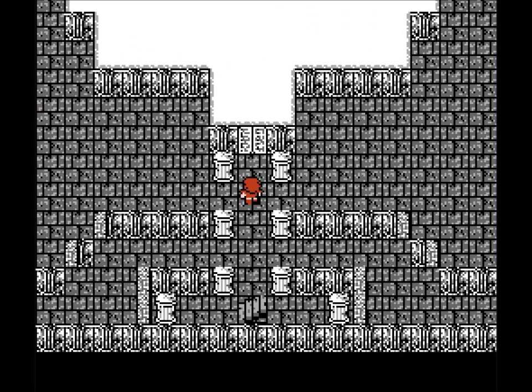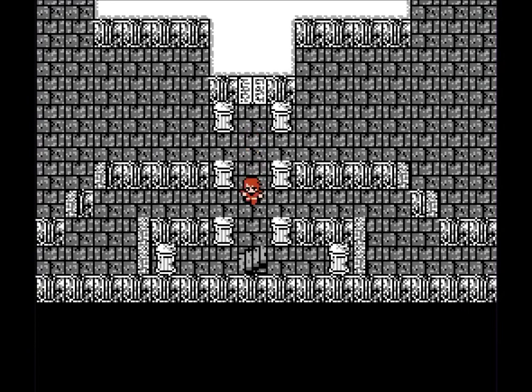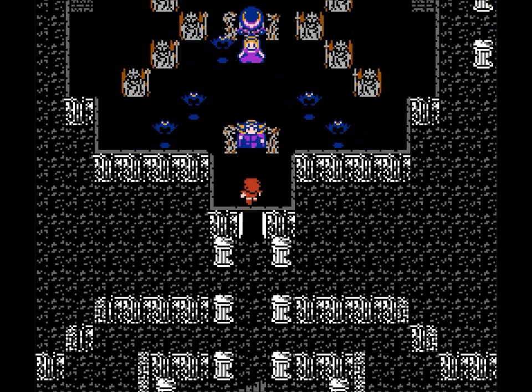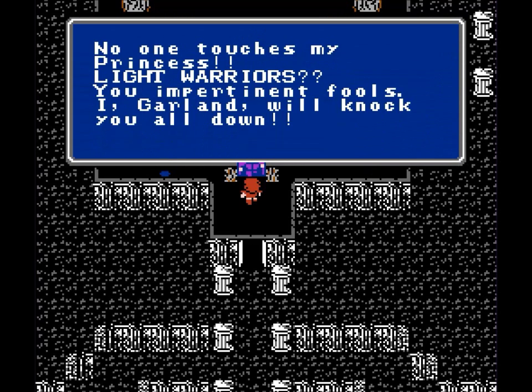This is Garland's castle. There are other rooms around the outer edge — over this way and that way — that also require the mystic key. You just have to come back here later. We're just going to bypass all the wandering and go straight to Garland. There's Garland, and there's the princess behind Garland. 'Light warriors, you impertinent fools. I, Garland, will knock you all down.'